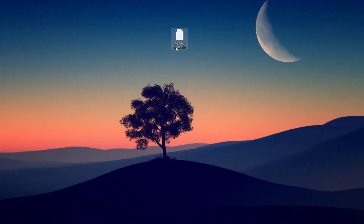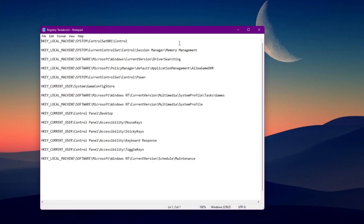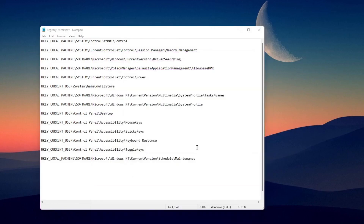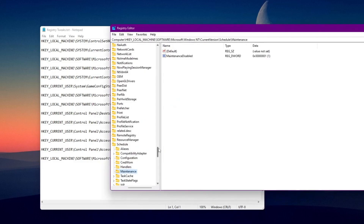First of all, you need to open the registry file or the .reg file on your PC. Go to Windows search and type 'Registry Editor', and make sure to run it as administrator so that all the tweaks we do in this video take effect in the best way.